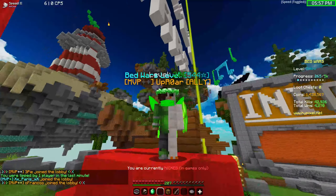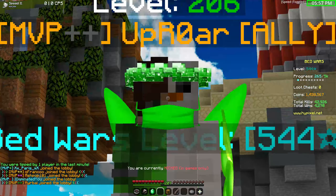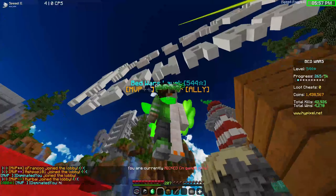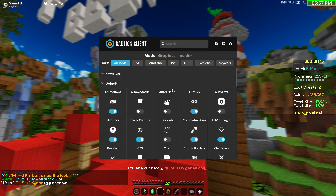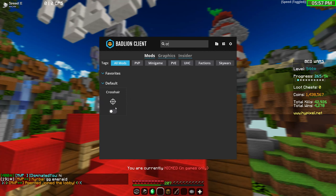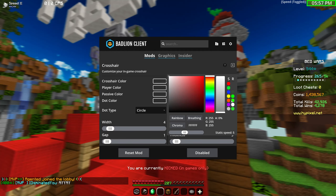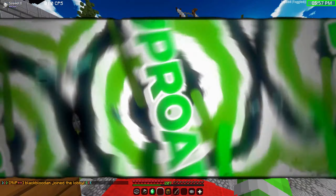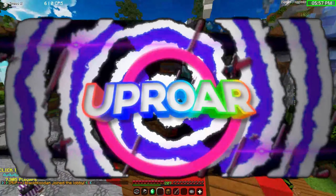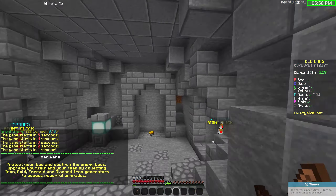Hey guys, it's ProUproar here, back with yet another video. So you can see my crosshair — it's fine. On Badline or Lunar, go to the mods and look up 'crosshair' or just 'CR' — this should come up. You just have to turn all of the colors to zero opacity, then enable it, and there's no crosshair.